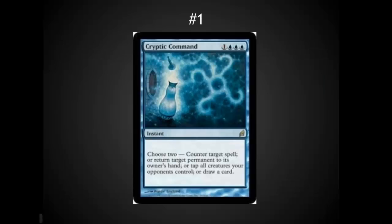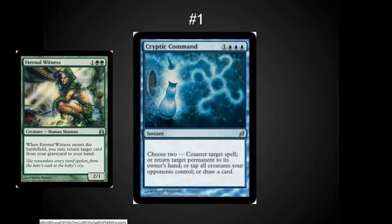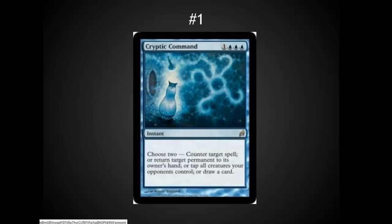At number one, we have Cryptic Command. I know I covered counterspells earlier, but this is not just a counterspell — you get to choose two of four different modes, and in EDH, countering a target spell is often the least-used one. Returning a permanent to its owner's hand is extremely useful. Tapping out all of an opponent's creatures to let you or someone else get through with lethal damage is extremely important. And drawing cards — the thing blue does best — is great in EDH. I strongly recommend it even if you don't like counterspells because of the other effects. Being able to return something like Eternal Witness to hand from the battlefield and then get Cryptic Command back again is really nice. Having all these different effects gives you a lot of options during a game, and blue is very good at giving you difficult choices to make.